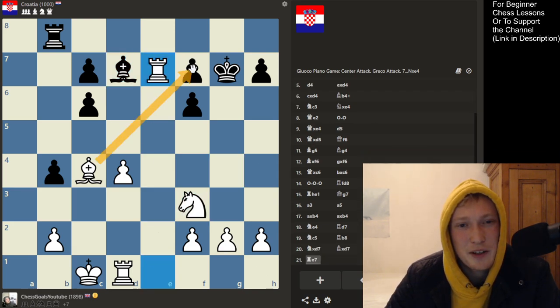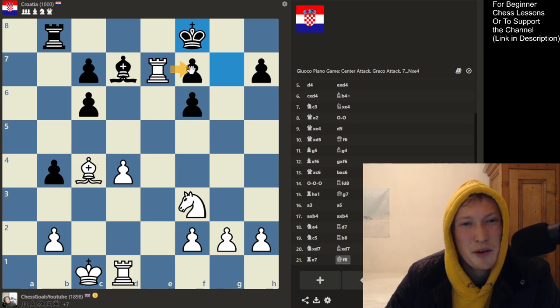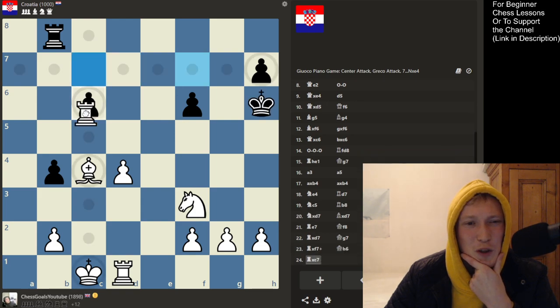Rook coming in, we're attacking two things at once — this weak pawn and the bishop, so the bishop's hung. Can we throw this in first? Takes, push. Let's just take the free piece, and take. I'm going to get some pawns on the board now.